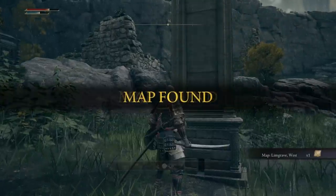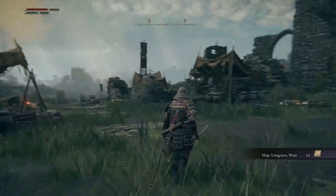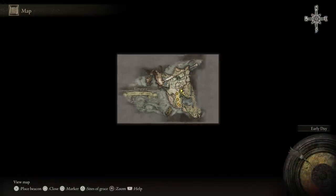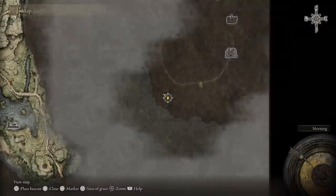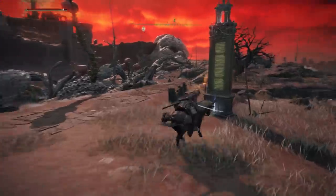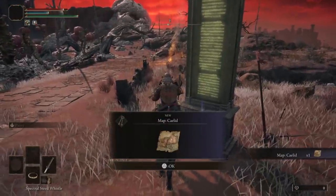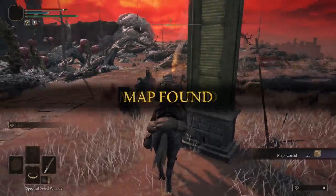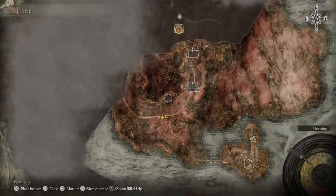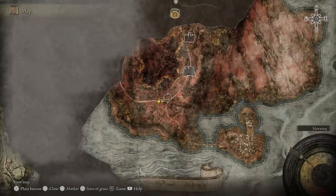Approaching the glowing monument in the middle of the camp gives you the first local area map, which is otherwise greyed out. Every time you're in a new zone, look for the monument icon on your map — that's where you'll want to visit to grab the item that unlocks that part of the map, and this applies to the overwhelming majority of zones throughout the entire game.